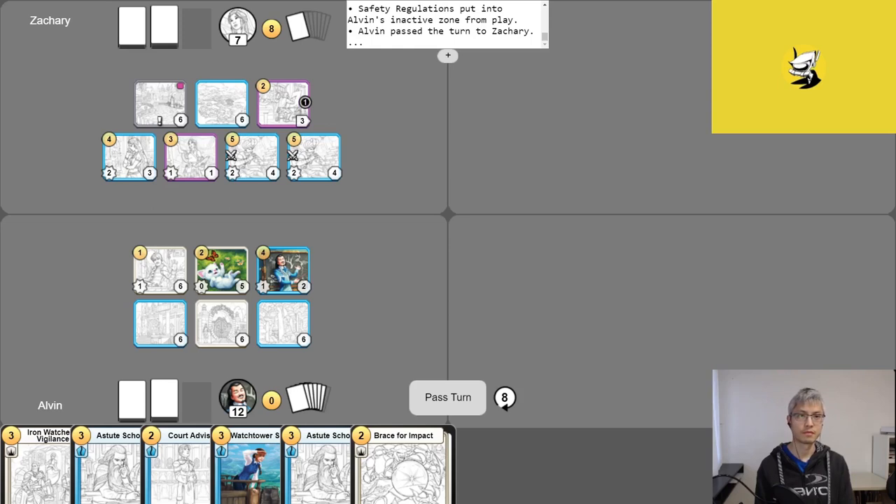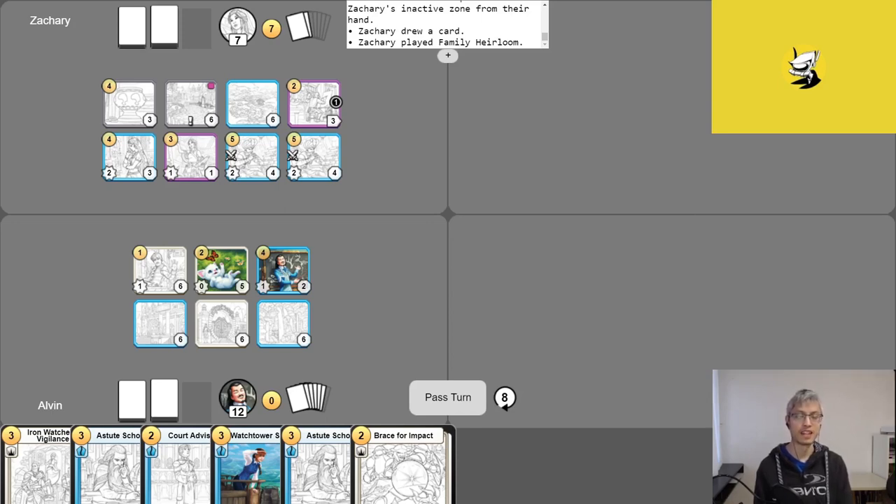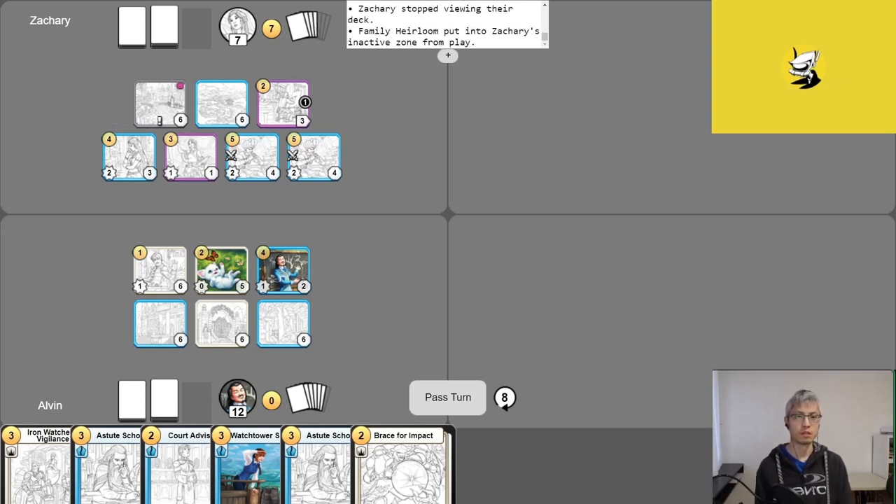Zach activates Remove Distractions, drawing two then discarding one. Now Alvin has Triple Insight. Zach takes his free draw and considers using Cunning Strategist. Alvin spots the line — Zach might be able to win this very turn. Zach uses Senior Tactician's Insight to grab an Outmaneuver, then uses a second Insight to grab another Outmaneuver. He plays Family Heirloom for one gold, then immediately sells it, and plays Outmaneuver to dismiss Yumi.